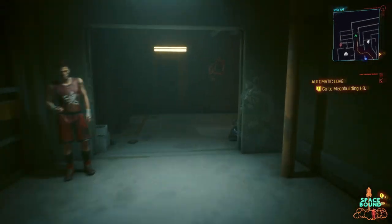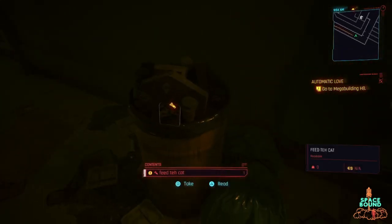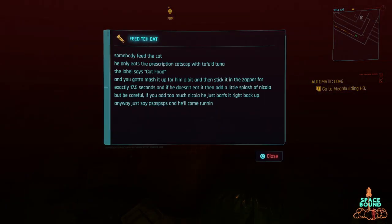First step to adopting this new companion is leave your mega building apartment, go left to the hallway, and then make a ride down that hall, which you'll come up on a trash can with a shard in it labeled Feed to Cat. It'll have a little note in there that you might want to read.